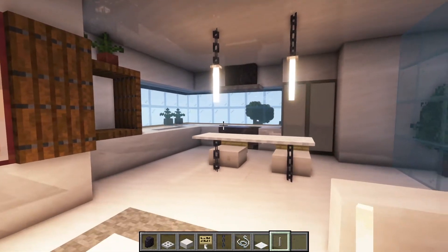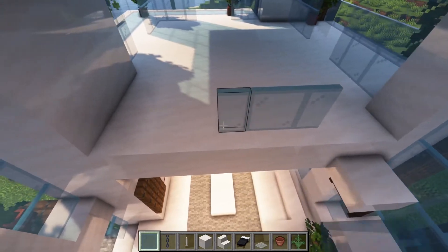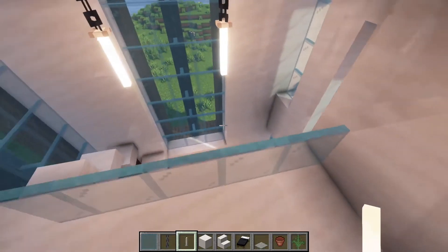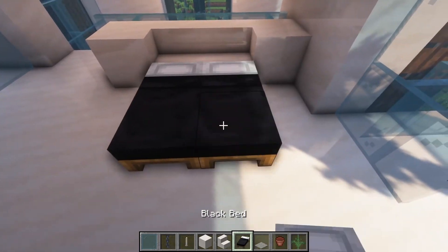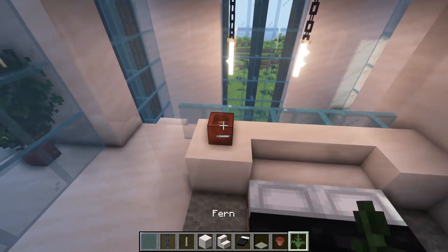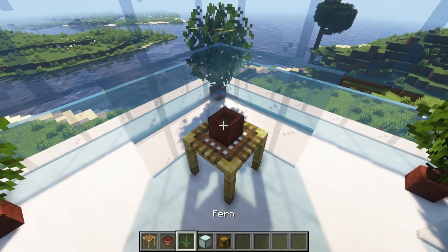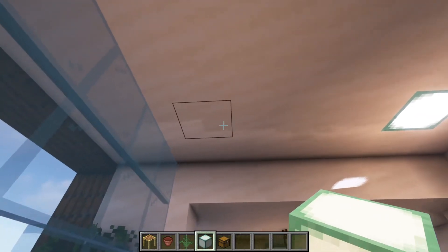We have our kitchen and dining room. For the second floor we're gonna add a railing, then some lamps like this. We can add two blocks with some stairs in the middle to put our bed, then add some carpet and plants. At this corner you can add a scaffolding with a plant, then add some lights like this.